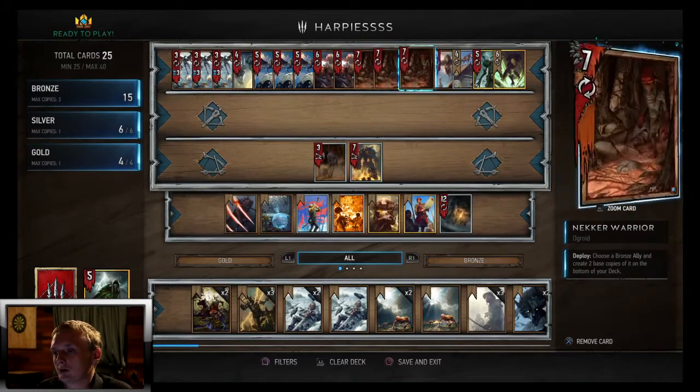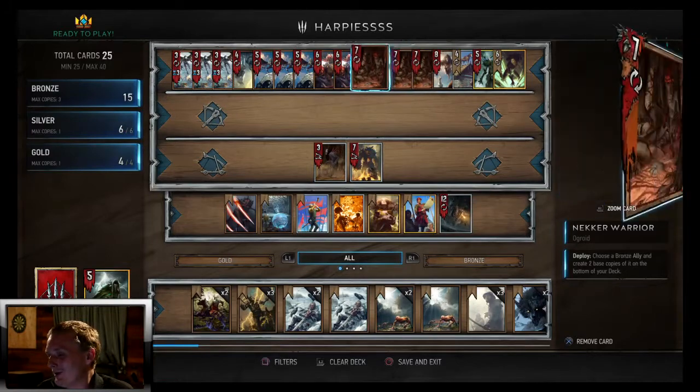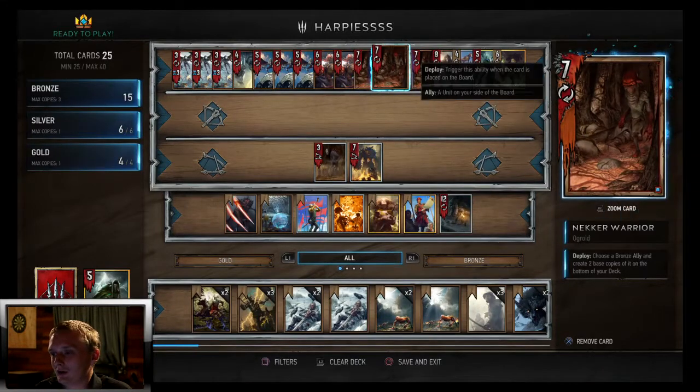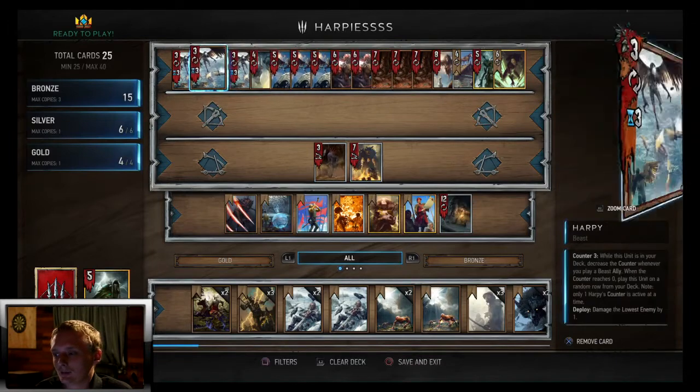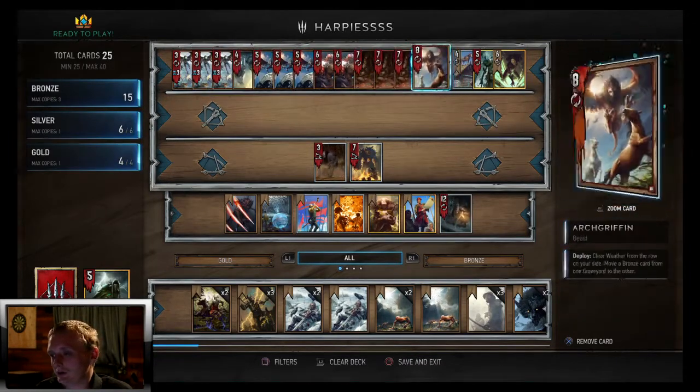We got three Necrowarriors. Necrowarrior decks are like the most fun decks — you can do the most creative things with them. You choose a bronze ally and create two base copies of it at the bottom of your deck. You want to be copying these Harpies because you're going to be spawning them out like crazy with all the beasts we got.